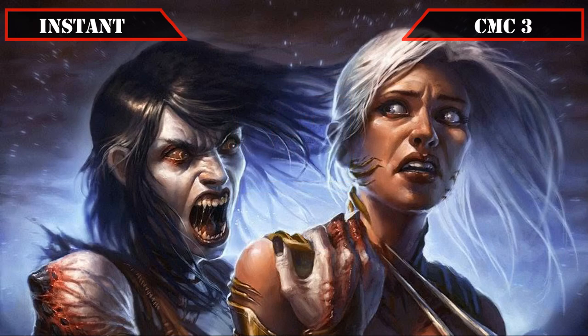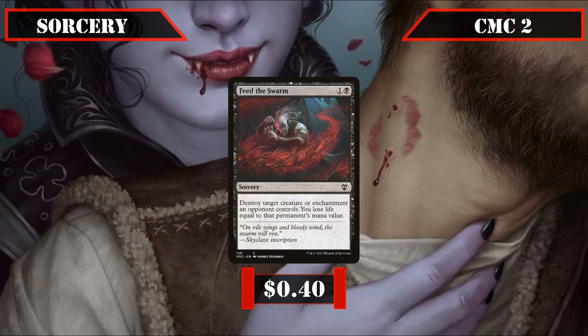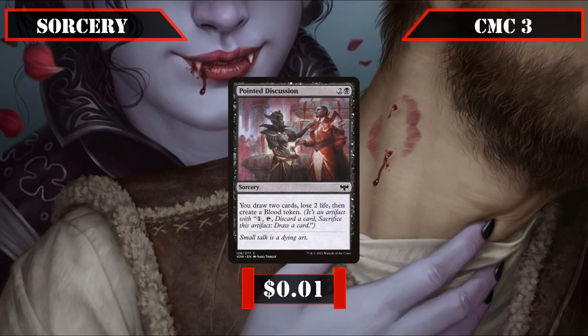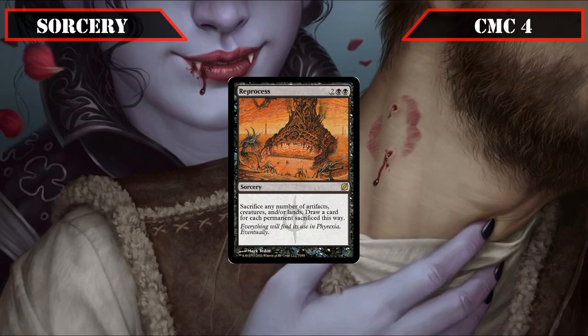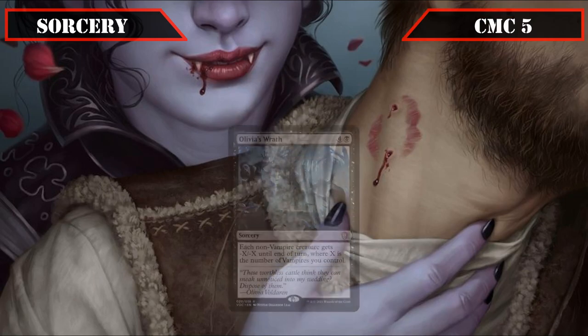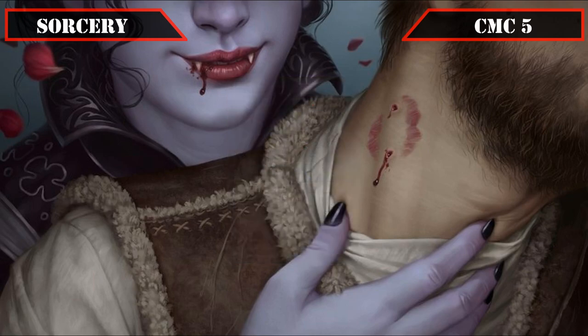That covers all our instants, so let's move on to our sorceries. It's single entrants all the way down, starting in the CMC 2 slot with Feed the Swarm, which destroys target creature or enchantment an opponent controls and has us lose life equal to its CMC — its ability to deal with enchantments making it well worth running. Pointed Discussion in the CMC 3 slot has us draw 2, lose 2 life, and create a blood token. The CMC 4 slot brings Reprocess, letting us sack any number of artifacts, creatures, and/or lands to draw that many cards. Finally, the CMC 5 slot gives us Olivia's Wrath, which has each non-vampire gain -X/-X until end of turn, where X equals the number of vampires we control — a non-destruction tribal-based wipe to clear the board while leaving most of ours intact.